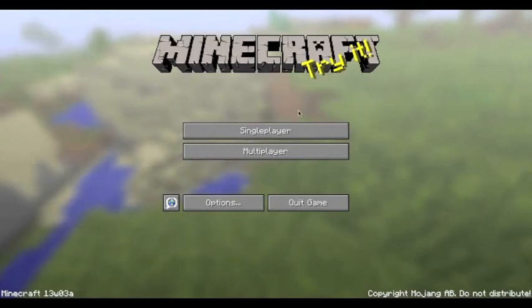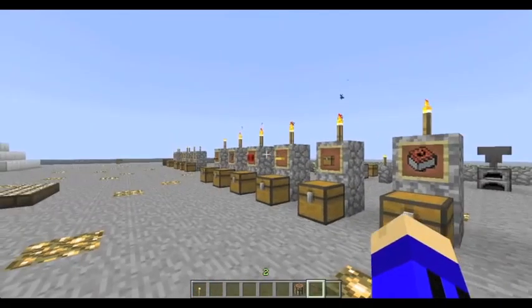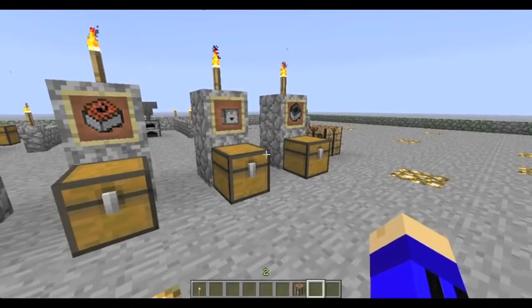So let's jump right into it. Here we are in my snapshot world. I have to apologize because I did forget one block in the previous snapshot — I forgot the TNT minecart, which is basically TNT on top of a minecart in the crafting table. It would be really good for people trying to expand their worlds and build TNT tunnels, something like that.